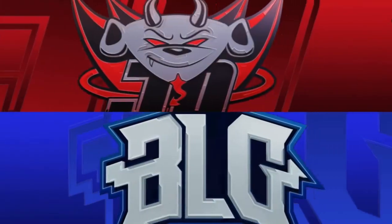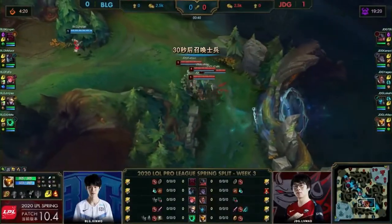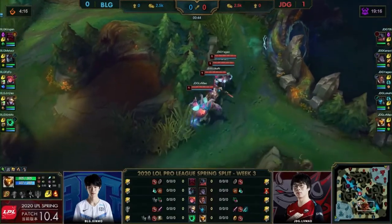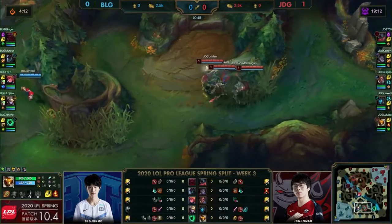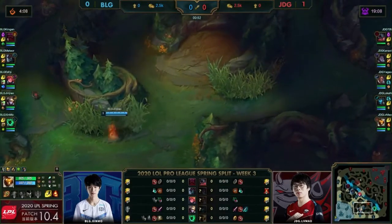JDG are 1-0 up right now, 4-1 on the scoreboard and they want to make it 5. On the quad all! Magical journey to start this one off! They've snuck into the jungle. Nobody on BLG will be aware of this cheese — they are though. Thresh was able to spot the portal; they know they're in here.